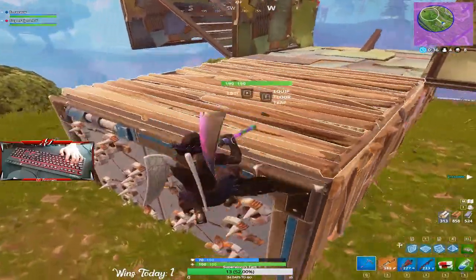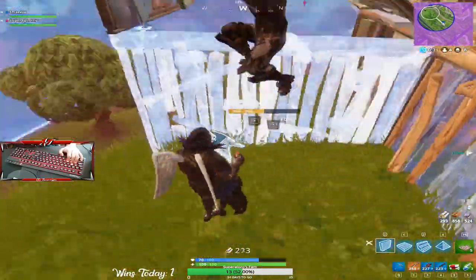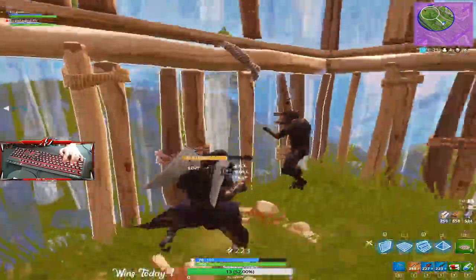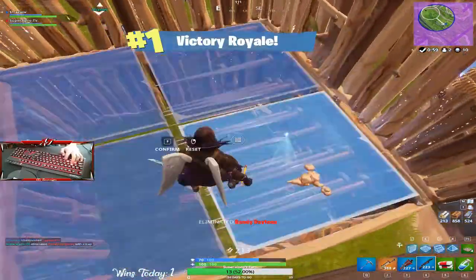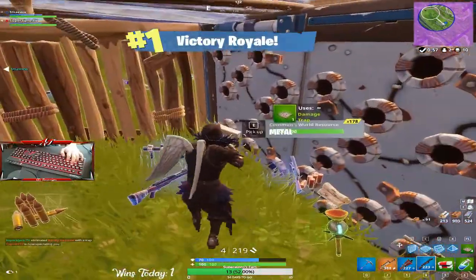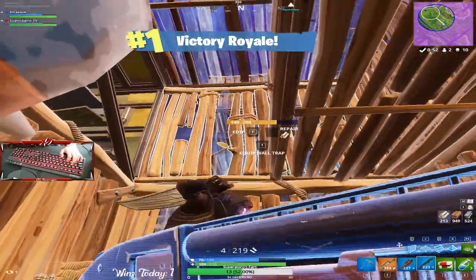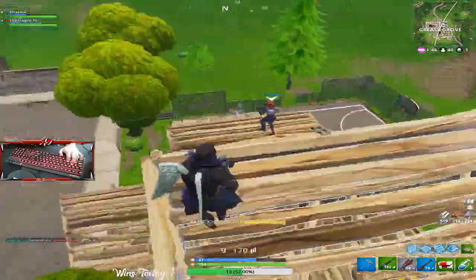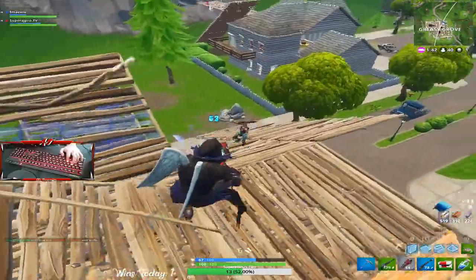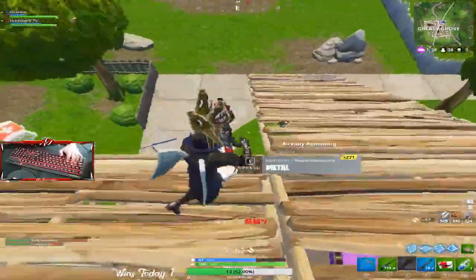The lesson from these clips: do not base up unless you're playing squads, because it just gives away your position to a good player. I'd rather hide in a bush if I'm trying to avoid fights. For people thinking 'Myth bases and he has 2000 wins' — Myth is one of the best builders in the game, so he's able to base up and lure players to him to pick fights rather than pushing them himself.